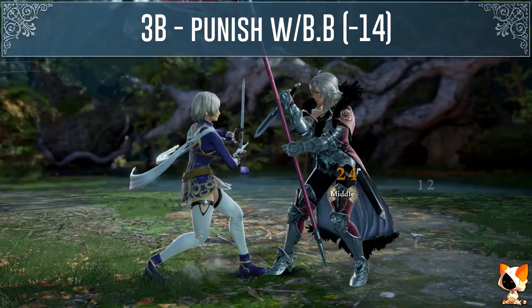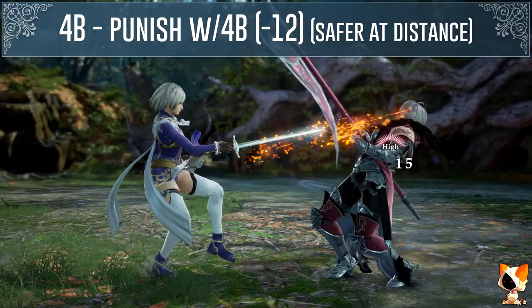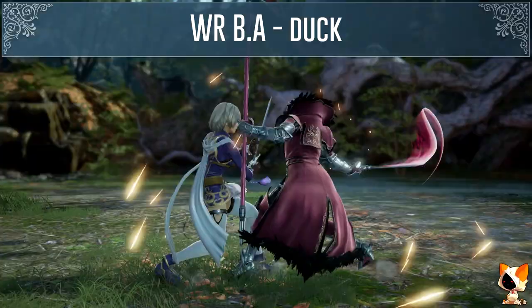Hilde's 3B is minus 14 on block. Her 1B is a low that is minus 16 on block. Her 4B is minus 12 on block but only if you are close, otherwise it will be minus 10. Her while rising B is minus 12 on block but there are follow ups. You can duck the second hit of her while rising BA but there is also a mid extension here, or if you have a good tech crouch move you can use that one as well. You can also use auto GI for horizontal highs.